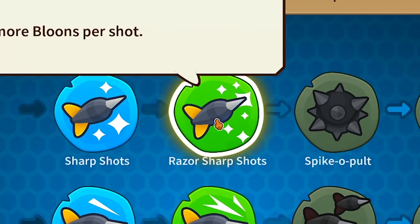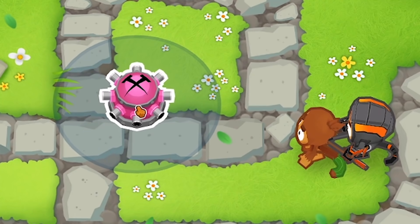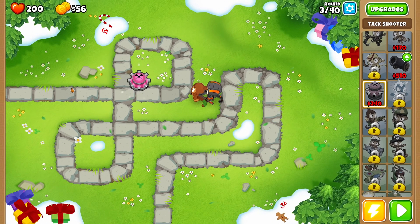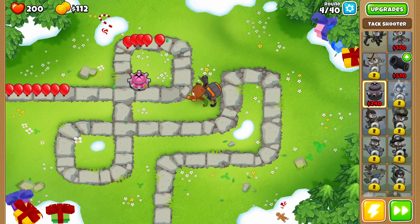While we're at it, our monkeys can now pop two bloons per shot. Next I'm going to add one of these spiky idiots right here, so they can help thin out the herd as they're approaching these two. Plus I need things like this to start getting experience so we can upgrade them into better and better things.